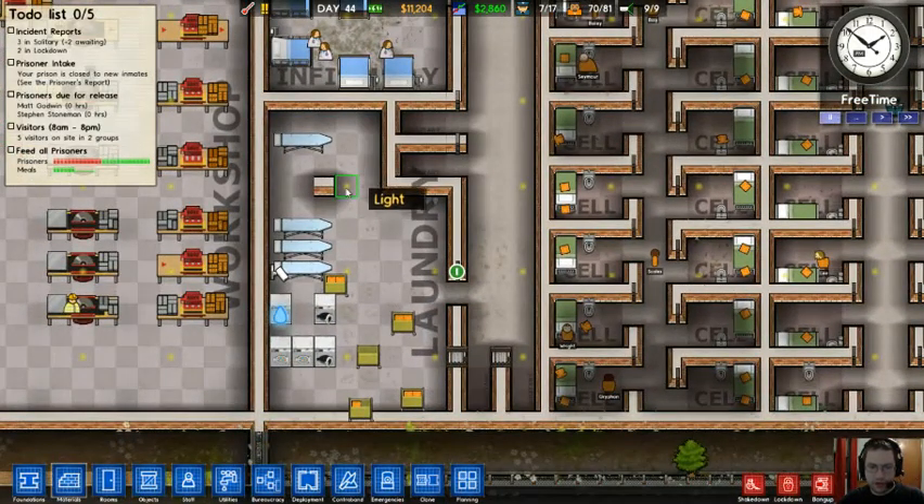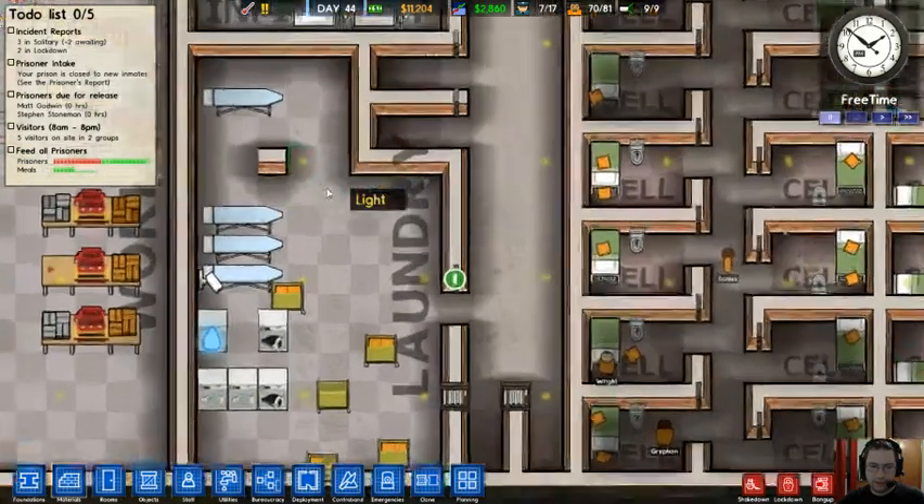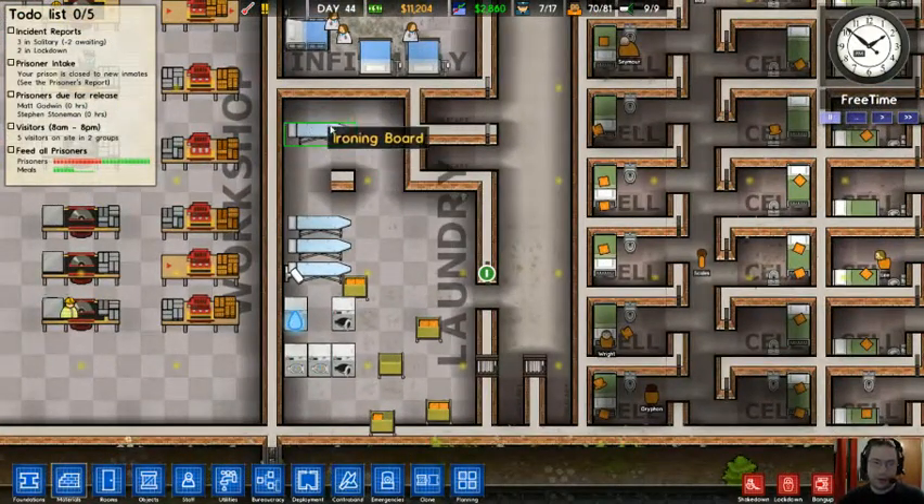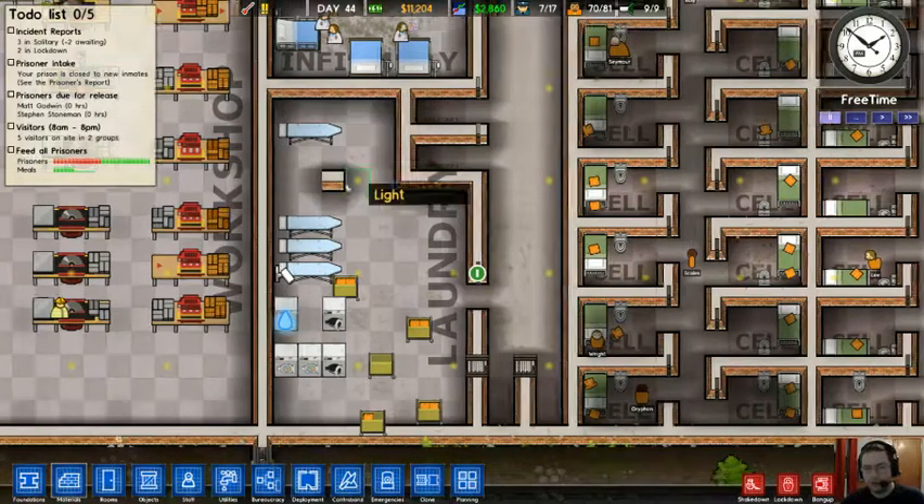This is a laundry which I accidentally expanded — I totally left the wall there. This used to be my cleaning closet. It was kind of small, so I unwalled it and expanded the laundry. I left a piece of wall here — it's interesting.